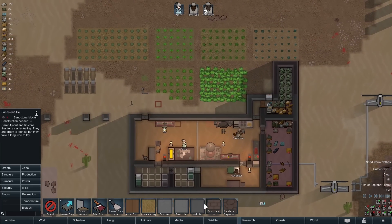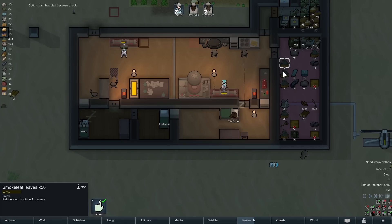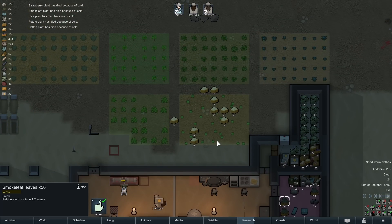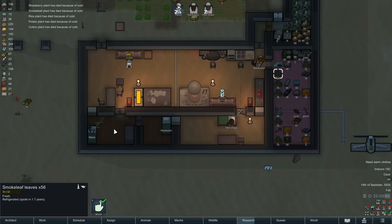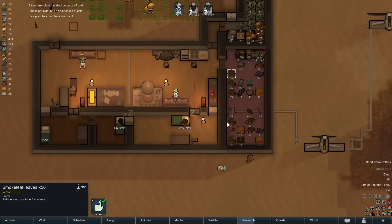The freezer is jam-packed as you can see, and winter has arrived — well, it's still fall, but everything's starting to freeze. I don't have a whole lot of food in the fridge to be honest. It looks like a lot but it goes pretty fast.